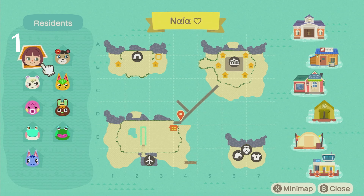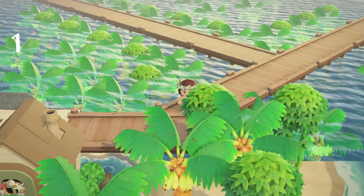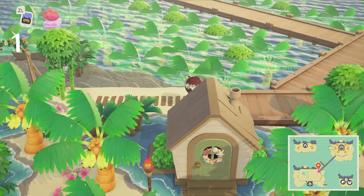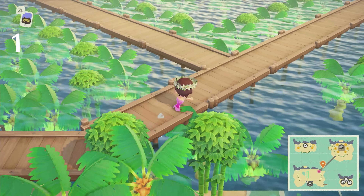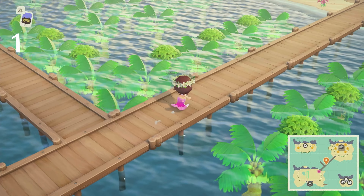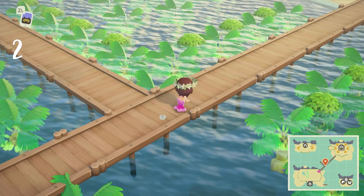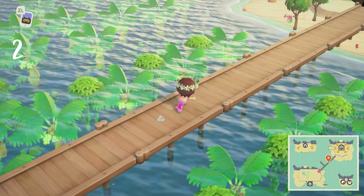The first thing I want to show you is being able to have a map that looks like this — that's right, I have four mini islands on my island instead of one big island that covers the whole map. It's really fun, especially for a tropical island, to have it all separated.